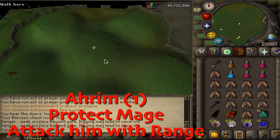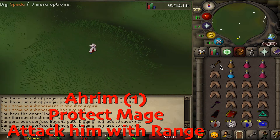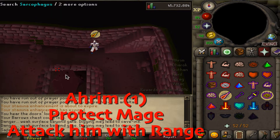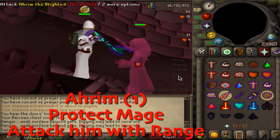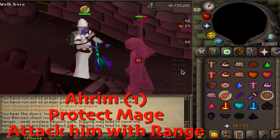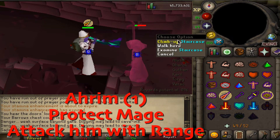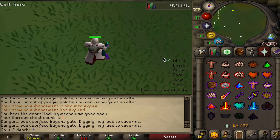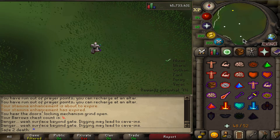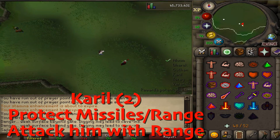For Arum's, you go in and put on protect from mage, and you just range them. You put on the range prayer and make sure to use a range potion. Then you go and do the same thing with Karls right after — just protect from range and go in and range Karls.